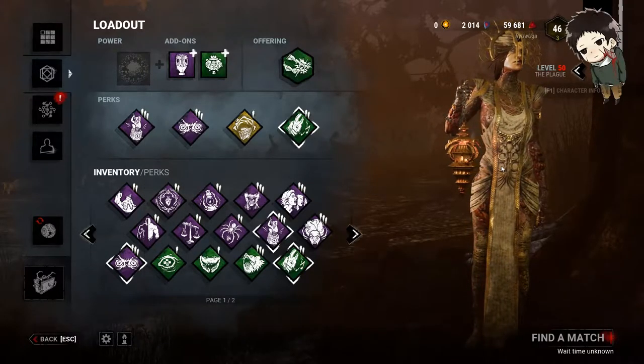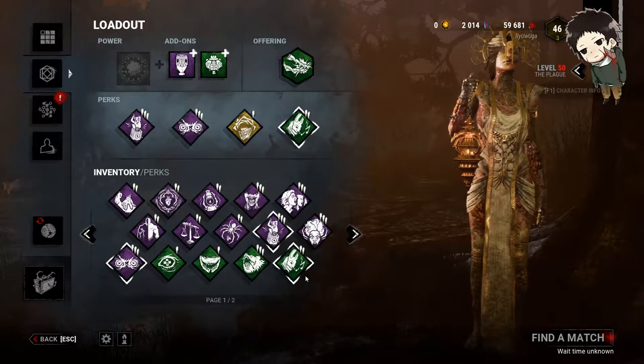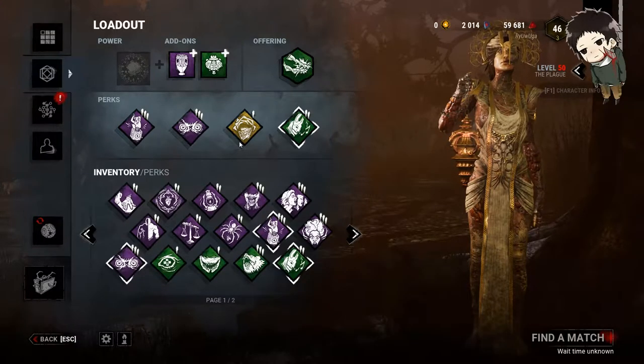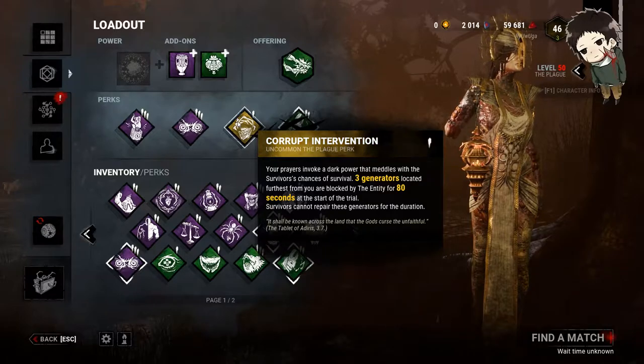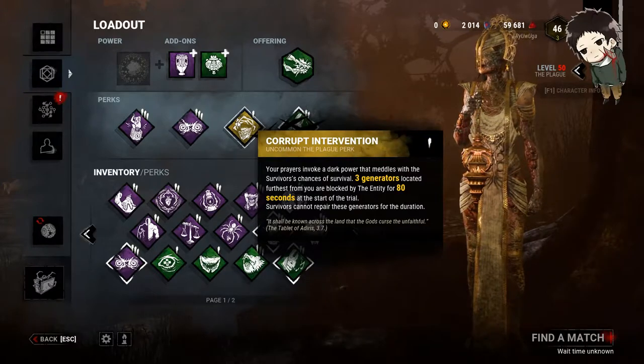I'm going to tell you what perks I would suggest. I don't have them because I got completely screwed with perks when leveling her up — Dead by Daylight hates me. What I suggest is Corrupt Intervention, which blocks the three generators located furthest from you with the Entity for 80 seconds. At rank three, I believe it's 120 seconds, so it's two minutes.